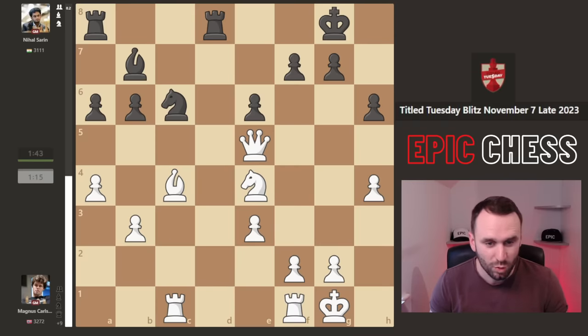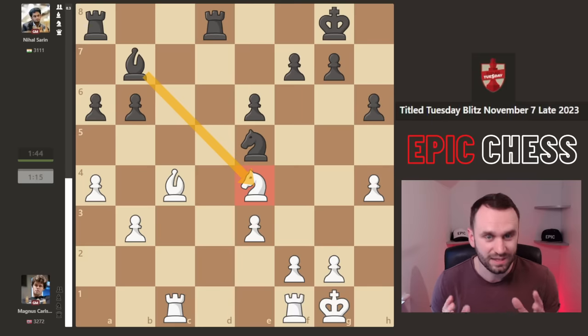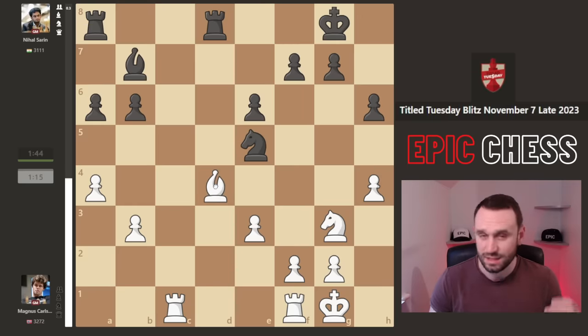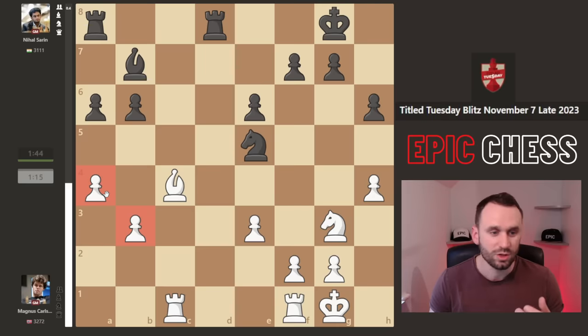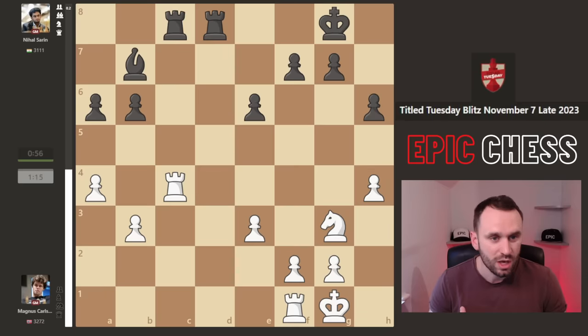Queen e5 - the queens have even come off. Risky from Nihal. He's playing the endgame goat - be careful. Knight g3. And now Nihal makes a small strategic mistake. This is a great knight, and this isn't actually such a good bishop. Magnus talks about the fact he'd rather it on a square where it can attack enemy pawns, not stuck babysitting his own pawns. But Nihal takes that one. Rook recaptures, challenges the file.